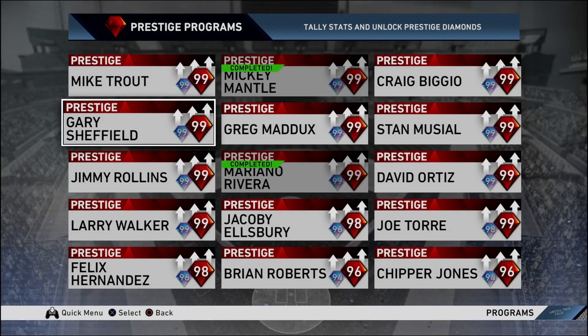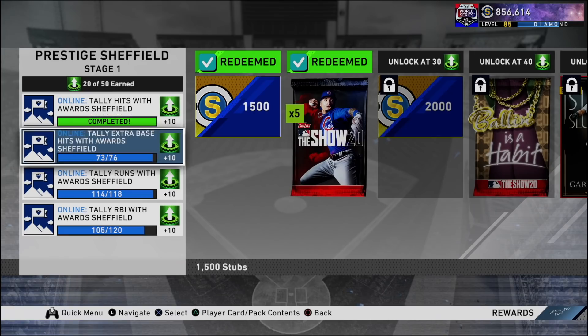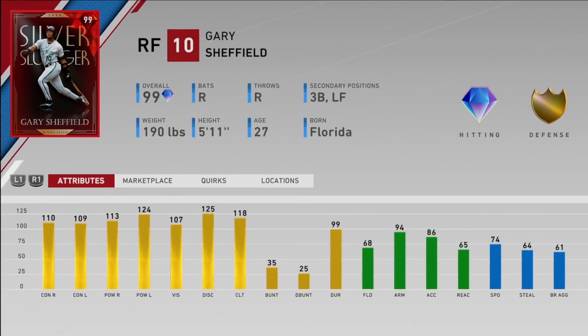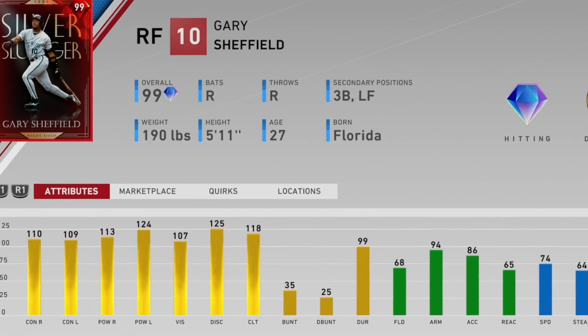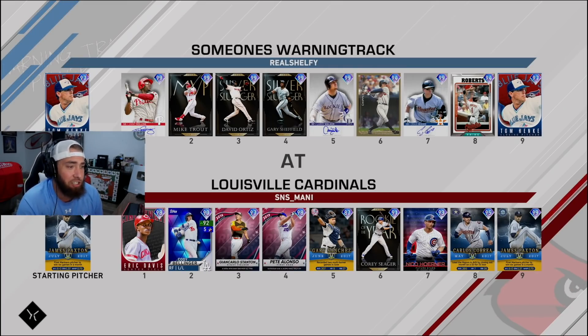David Ortiz had a hit and run in that game — he's now just nine base hits away from being prestige. Sheffield — I need 17 RBIs with Gary Sheffield, now down to 15. His three-run homer was the last hit we needed to complete him, so we just gotta get the RBIs and he's done. This is going to be a fun card to debut because I love his swing. I'm starting Hankey in these games because we are five strikeouts away from prestiging him.